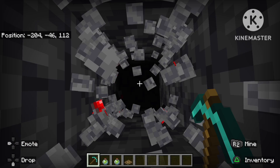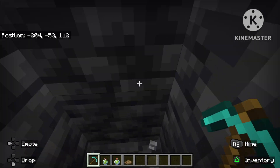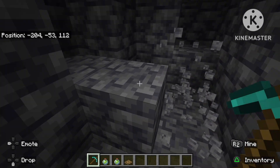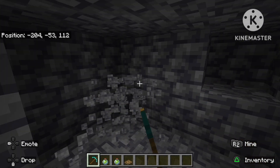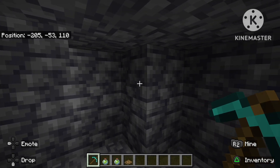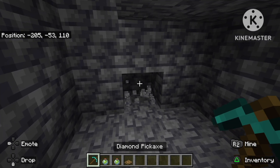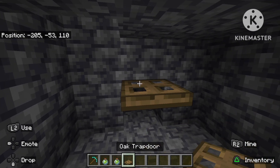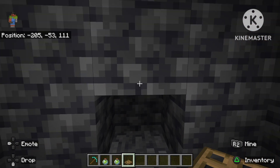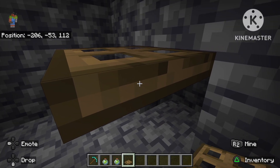We're almost at minus 53. Once you get here just dig out some space just like this. What you're gonna do next is break down one block just like that and place a trapdoor. The reason for the trapdoor is so that it can push us down and we can crawl in a one block space.